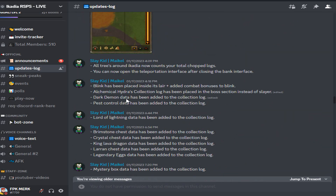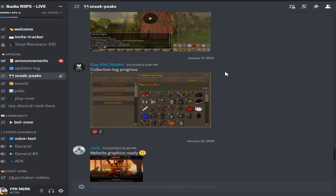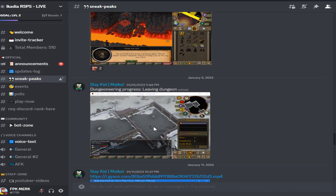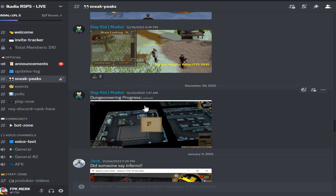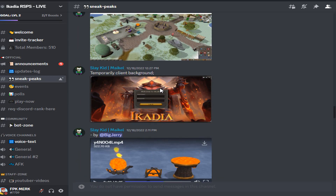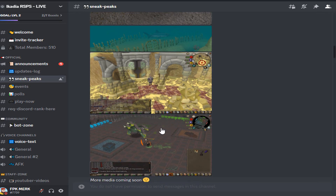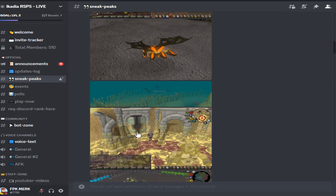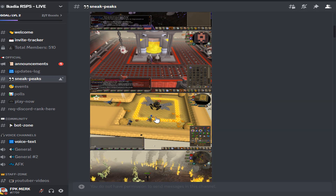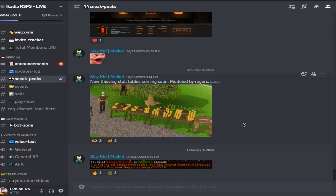They've made a lot of changes and fixes, which is super dope. In sneak peeks there are new thieving stall tables coming soon modeled by Rogers, redwood logs, the inferno cape nearing completion, and lots of great-looking models. The home area looks super dope. They have alchemical hydra, raids coming soon, king black dragon, and theater of blood — a lot of cool upcoming content in this server.